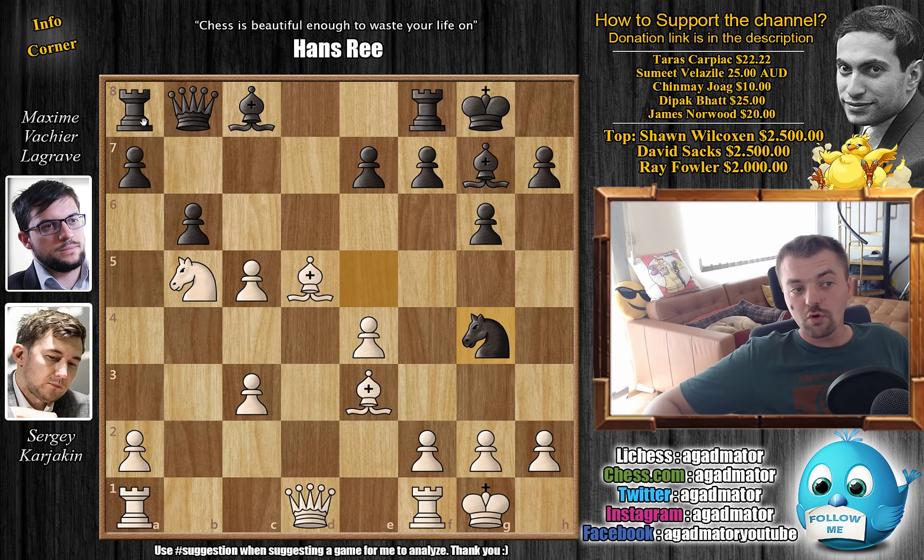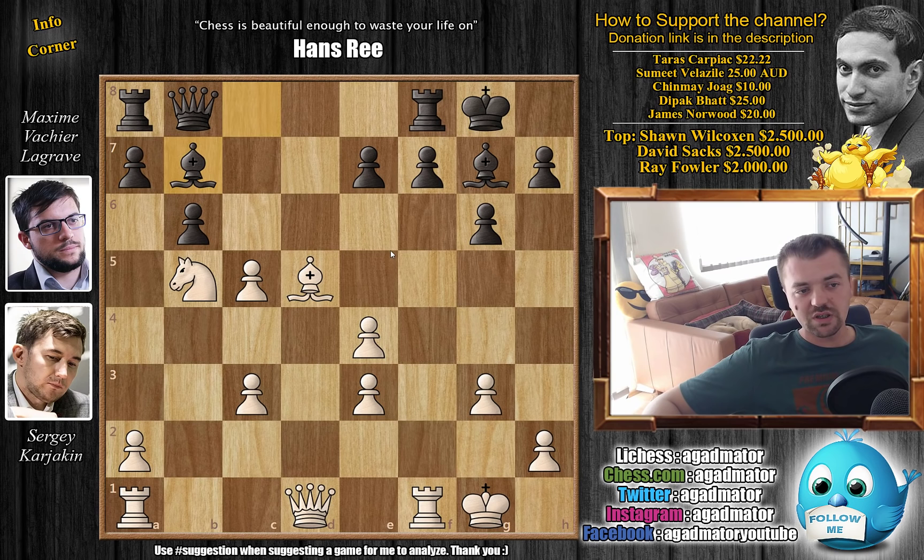The rook is under attack, but first knight to g4 — you offer a rook for a nice mate on h2. So of course white has to prevent this. With g3 preventing mate, knight captures on e3 now attacking the queen. f captures, and here comes a6.